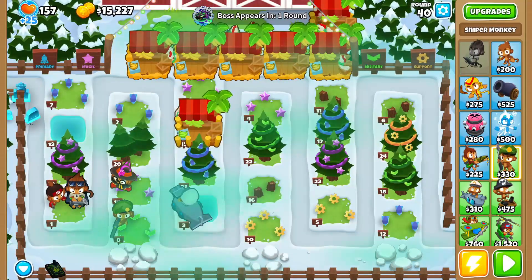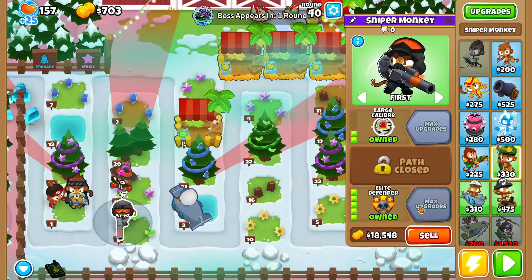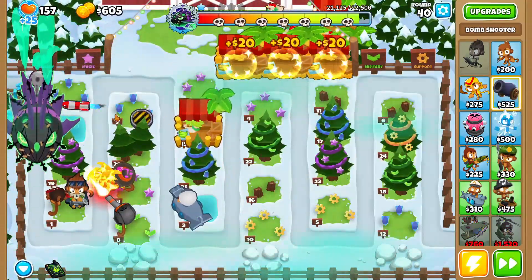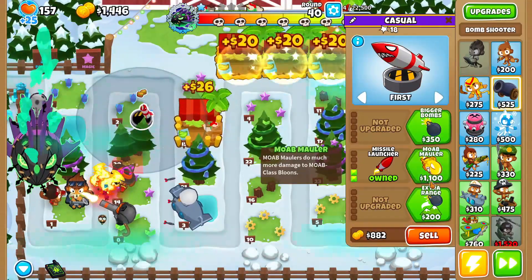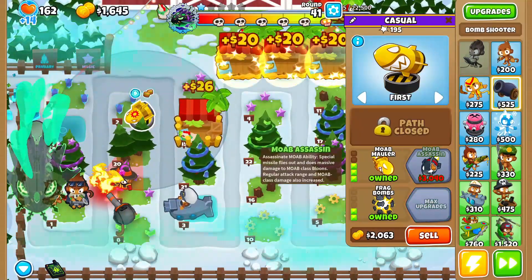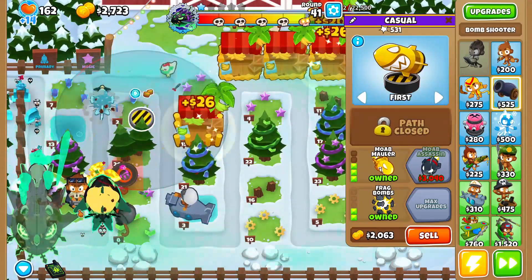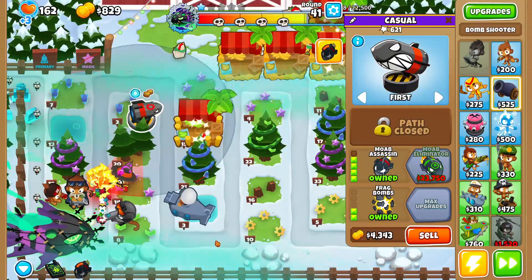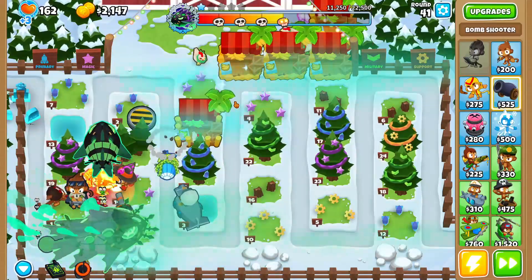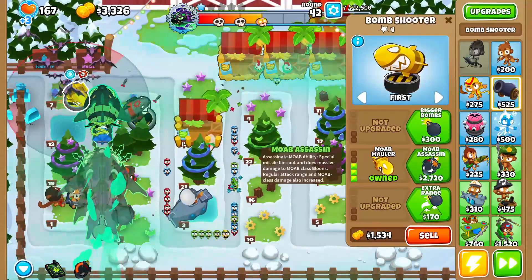Round 40 is where the Elite Lich comes. I'm grabbing a 2-0-5 sniper and selling two marketplaces. You'll probably also want to grab a MOAB assassin — since I have monkey knowledge I don't care as much about losing lives, but with MOAB assassin you can one-shot the balloon he spawns that takes away your lives. I'll grab it just to show you. He spawns it, use MOAB assassin, and it kills. Quite easy! Grabbing another MOAB assassin too.